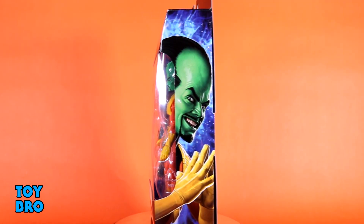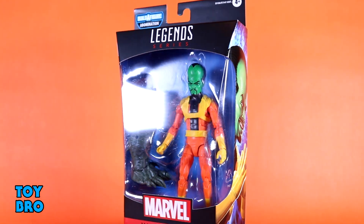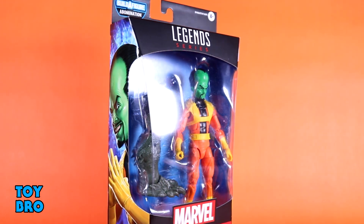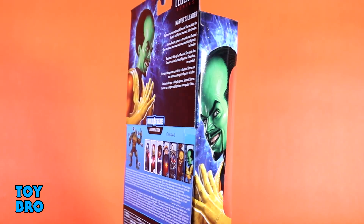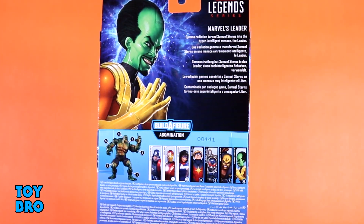We are back with another Marvel Legends review, digging back into the Abomination wave with one of my most anticipated figures. We've got the Leader — with all those Hulks, it's only fitting we have a Leader figure. I've really wanted this guy for a long time because he's a classic villain. Standard packaging for the Marvel Legends line: figure in the window, devious-looking artwork on the side, a write-up on the back, and the Abomination build-a-figure lineup.